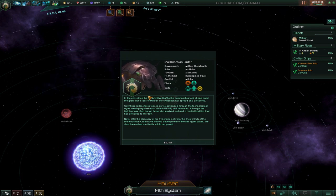Okay, we got all that out - now time for us to start taking over the galaxy as the Melrochian Order, our giant cockroach friends here. Let's go.